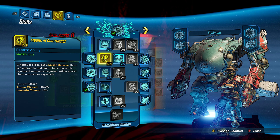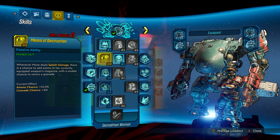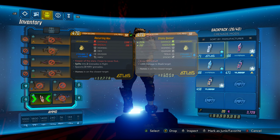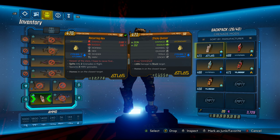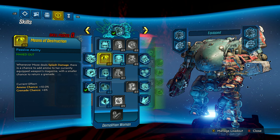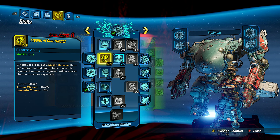After we max out Fire in the Skagden, we come down to Means of Destruction, which is another really important ability. Whenever you deal splash damage, you have a chance to return both a round to your magazine and a grenade to your grenade stock. Because grenades count as splash damage, when we use something like a Hex, Quasar, or Storm Front — these grenades generate Tesla coils that shoot a beam connecting to an enemy dealing damage per second. Because it's still sourced from a grenade, it counts as splash damage, and every tick counts as a hit, giving us a lot of ammo and grenade regen, plus healing from Vampyr.